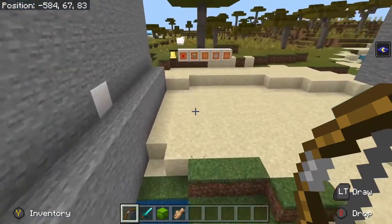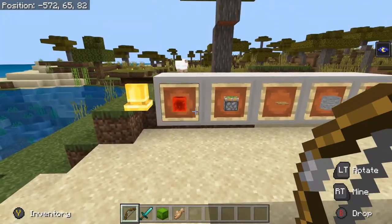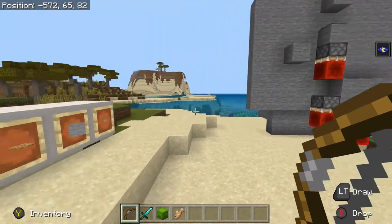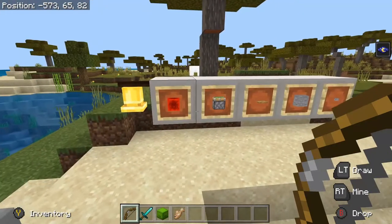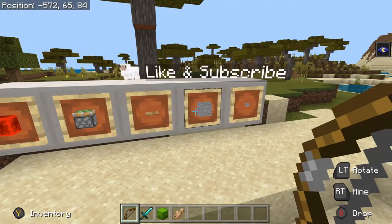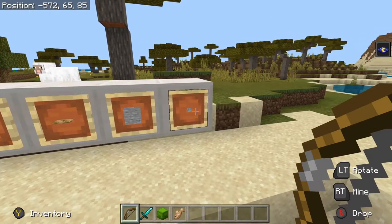Now I built a second one back here — it's a little bit easier to see. I'll give you an item list real fast. You're going to need redstone blocks — three of them. You're going to need sticky pistons — four of them. You're going to need two pressure plates, an item of your choice, and a button.